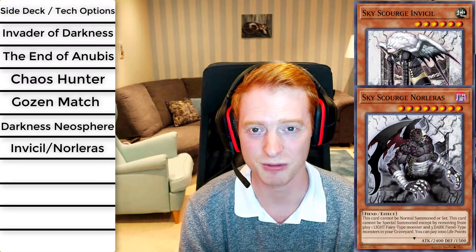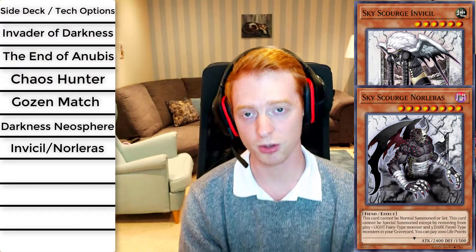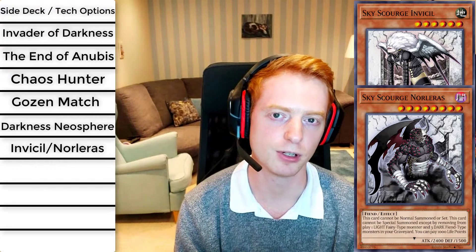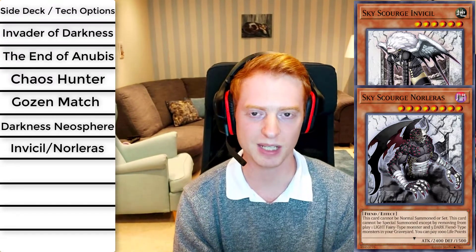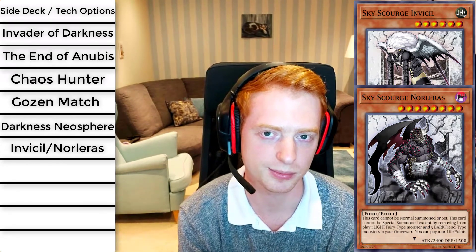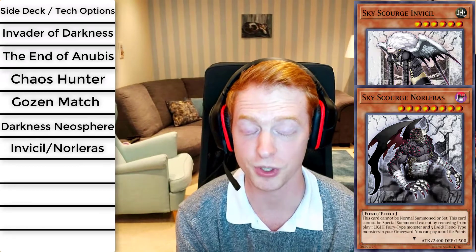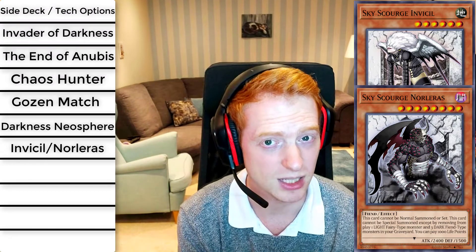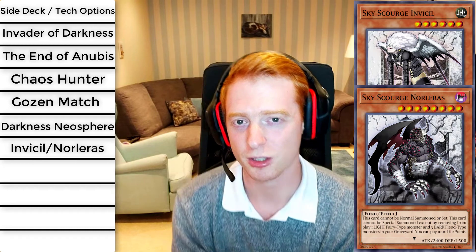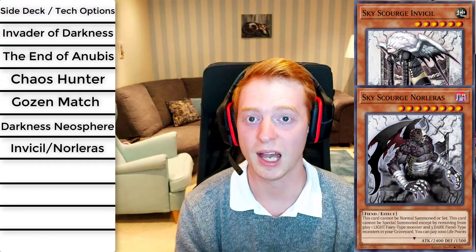Norleras is fairly slow, so it's more of a gimmicky option. The other monster, Sky Scourge Invicil, lets you apply an effect based on the attribute you tributed — if you tribute a light it negates all spell cards, and if you tribute a fiend you negate all trap cards. You'll mainly tribute a fiend to negate all trap cards, stopping Eldlich, or even pesky cards like Imperial Order. Tri-Brigade might have a problem with this too since Revolt would be negated. If trap cards are your problem, you may as well run Royal Decree, but this is a monster that can be splashed into an Archfiend deck and might catch your opponent off guard.